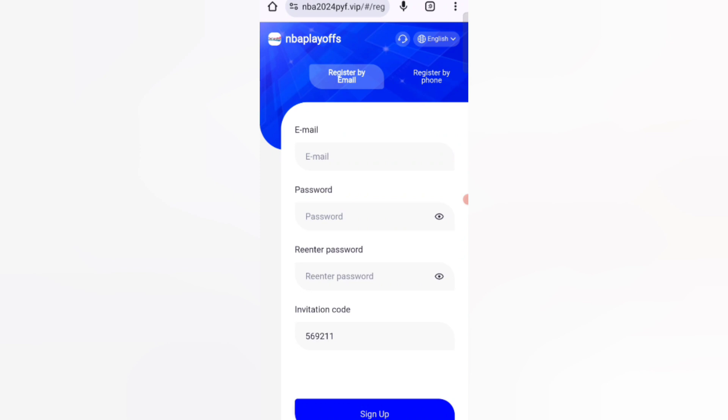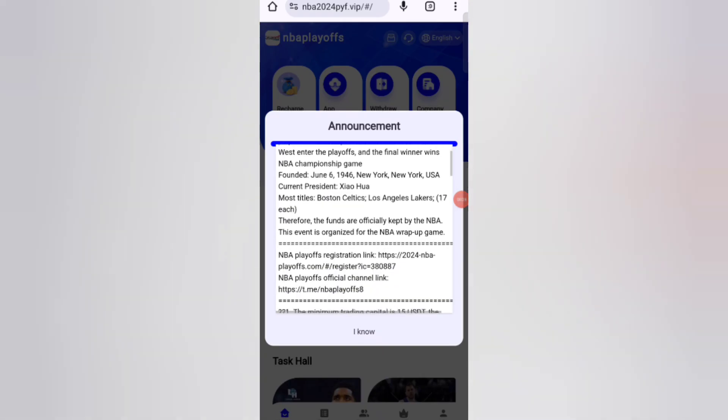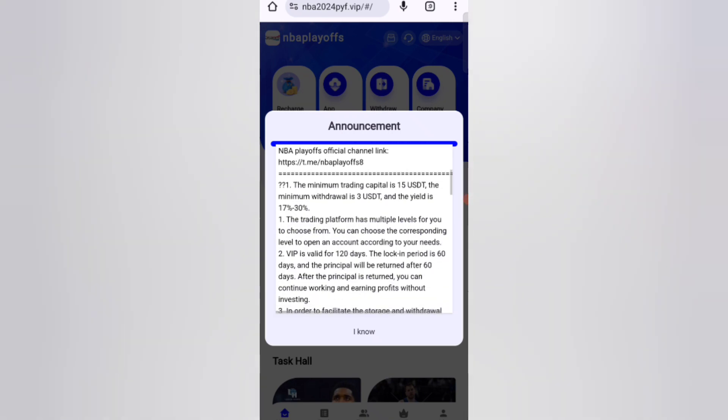To sign up, first enter your email, then enter your login password, re-enter your password, then enter my invitation code, and click on sign up. After signing up, you can see the latest announcement of this website.